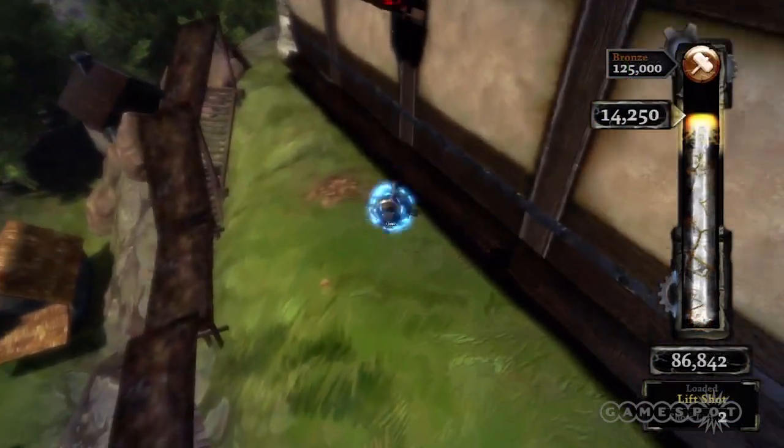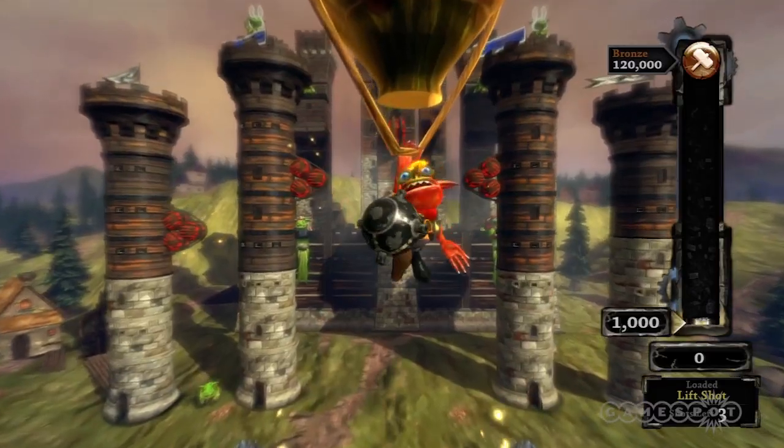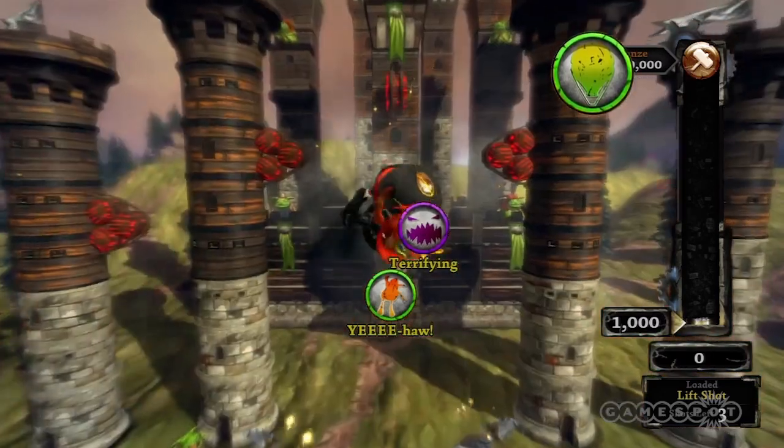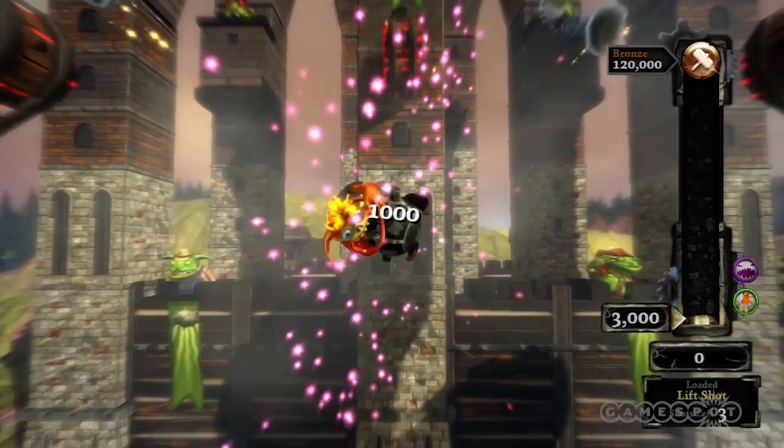Once you're airborne, you can swipe at your projectile to nudge it in different directions. Triggering dynamite, hitting goblins, and snagging power-ups can help boost your score and deliver more damage, so mapping your shots is as important as executing them.